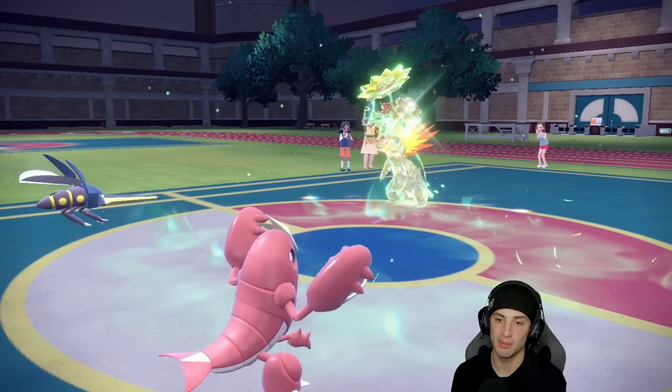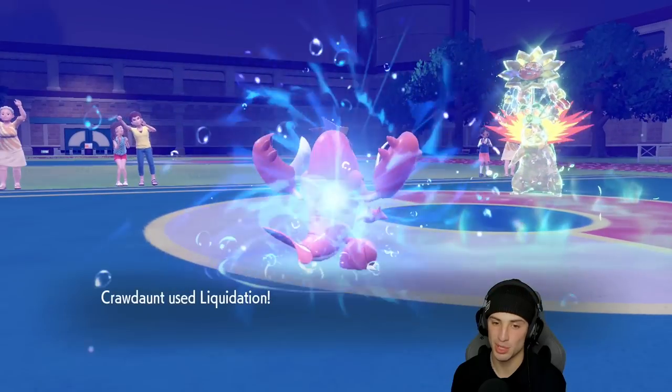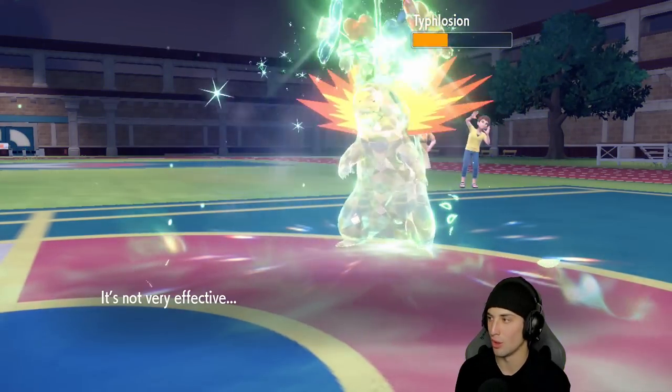I should have doubled down on Typhlosion with Bug Buzz — it would have covered that. But no protect from Umbreon — Choice Specs Bug Buzz picks up the KO and that pretty much wraps it up. I'm curious to see how much damage Liquidation does.